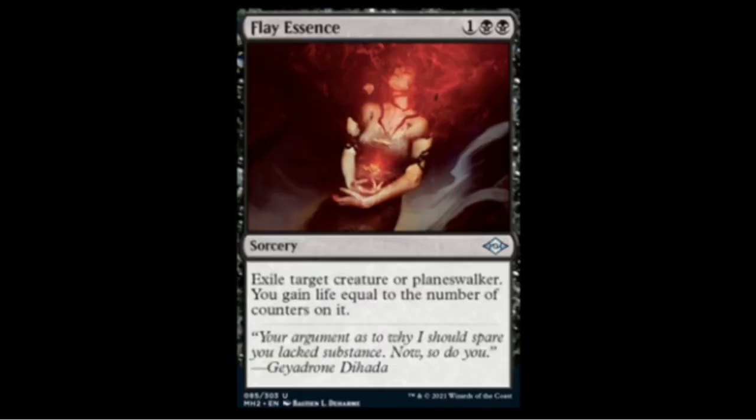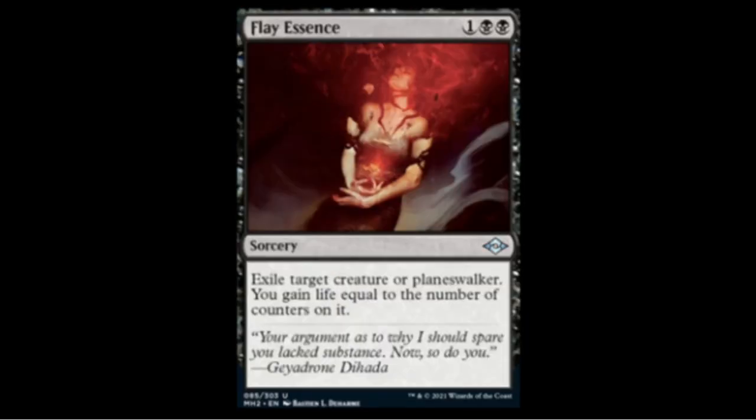Fillet Essence — two black one colorless sorcery. Exile target creature or planeswalker and gain life equal to the number of counters on it. Great in theory but it's a sorcery at three mana, so probably not gonna see Modern play. Might see some sideboard action and would be a good draft removal spell, plus useful for EDH players looking for extra removal.